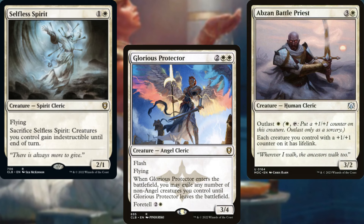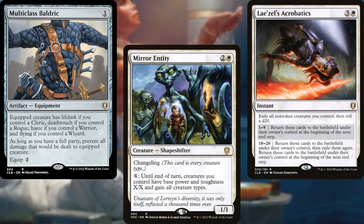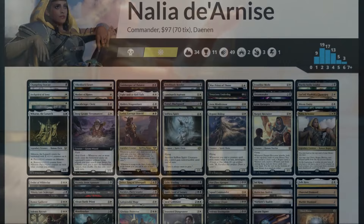Finally, to round out our deck, we're running Changeling Outcast, Mirror Entity, Lae'zel's Acrobatics, Multiclass Baldric, and Maskwood Nexus.